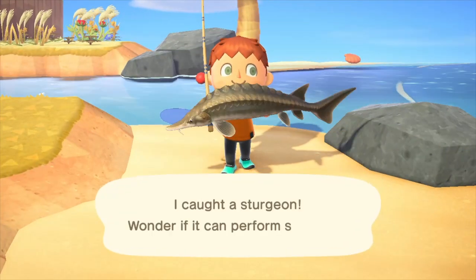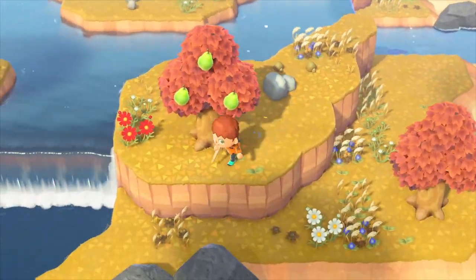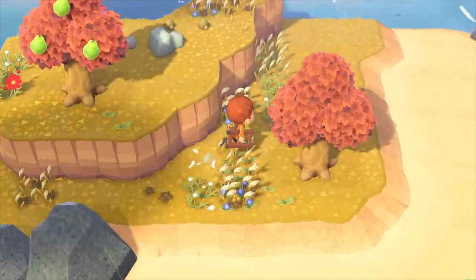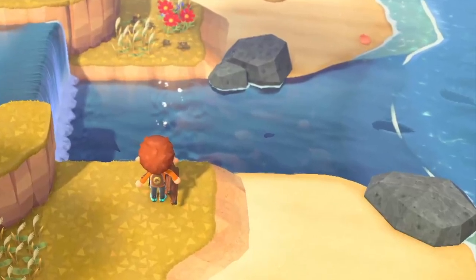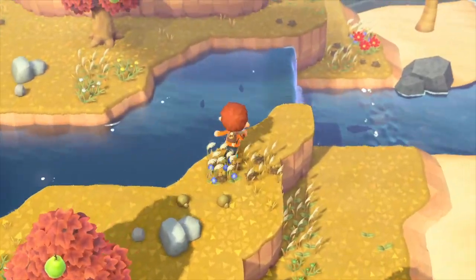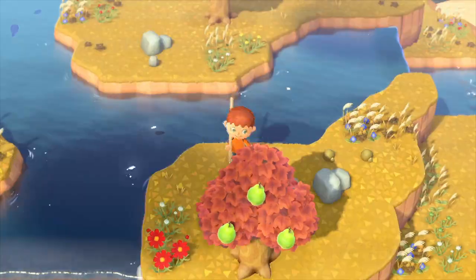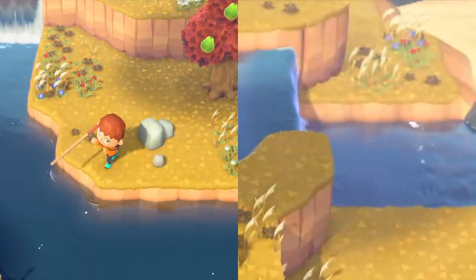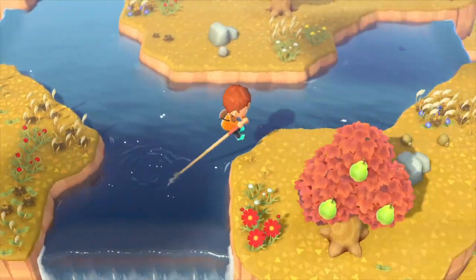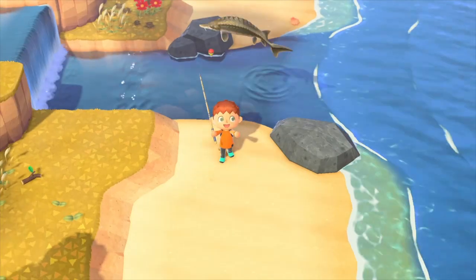the two methods are almost identical. Both require you to buy a Nook Miles ticket and go to a random island — Sturgeons spawn more frequently there. Find where the river meets the ocean. This is called the River's Mouth, which is weird since the river doesn't start here; it flows down from higher ground. Climb up to the second level and scare away all the fish upstream and in any ponds. Make sure the river's mouth is off-screen.